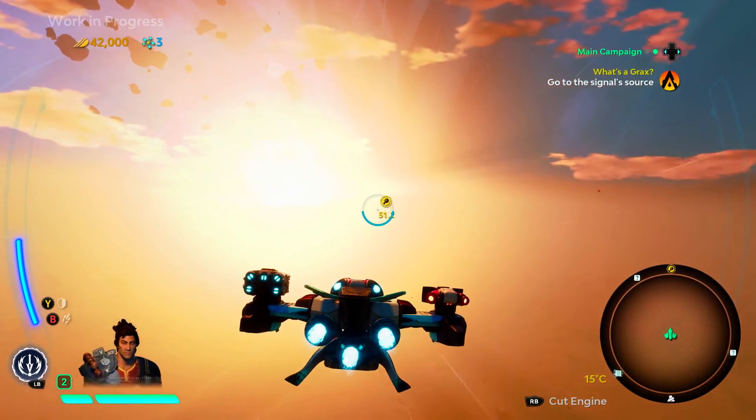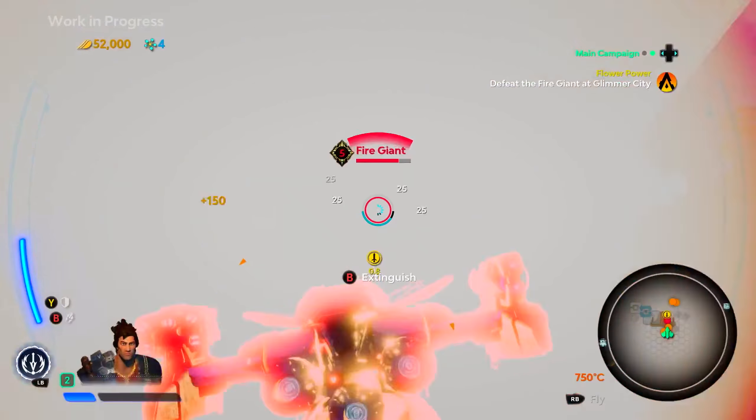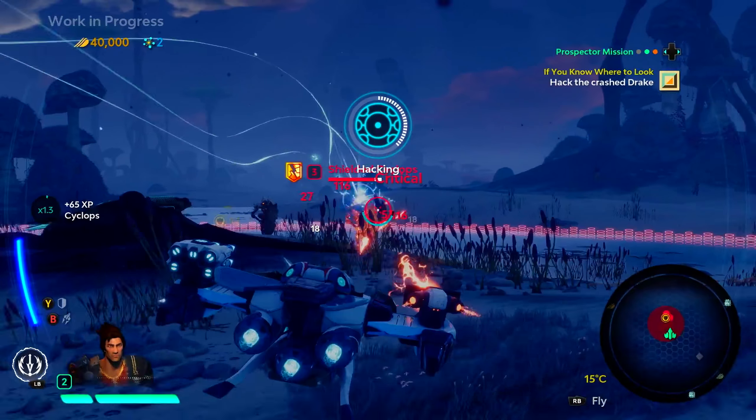You'll be able to start building your fleet and explore all the Atlas star system has to offer when Starlink comes out on PS4, Xbox One, and Nintendo Switch on October 16th.